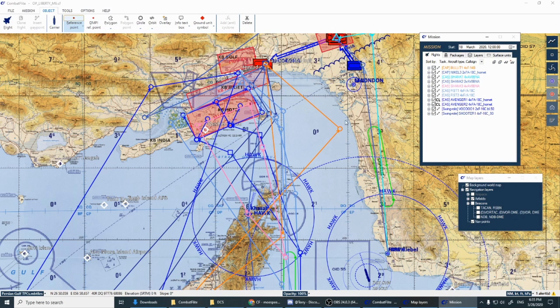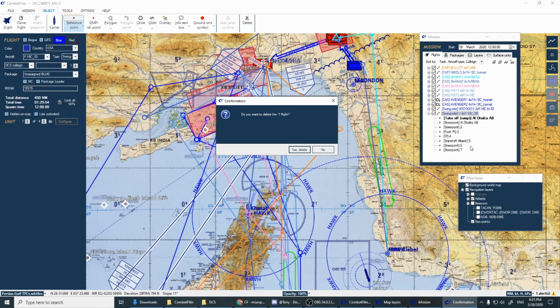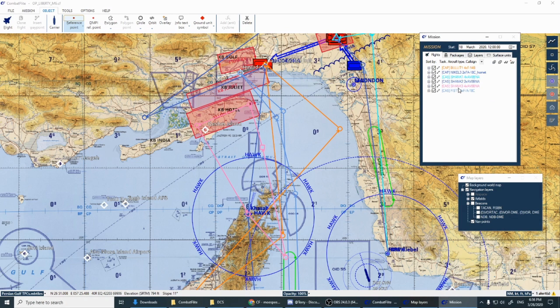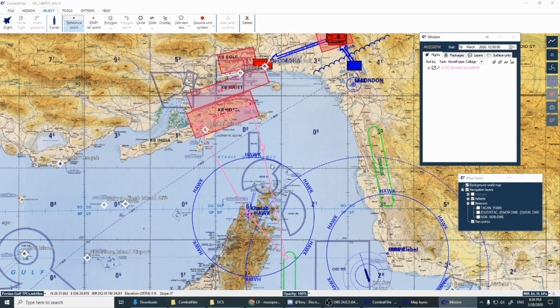The last thing you're going to do is delete all the other flights except for yours. Shank 3 is the flight we just added. Go through each one — right-click, Delete, Enter: Voodoo, Avenger, and so on down the list. Delete every flight except for the one you added. I'll tell you why in a second.